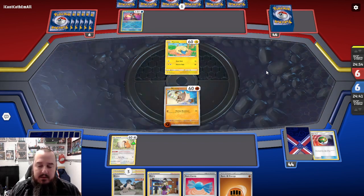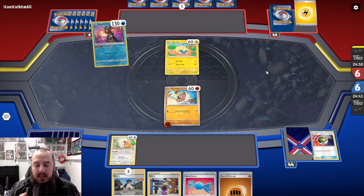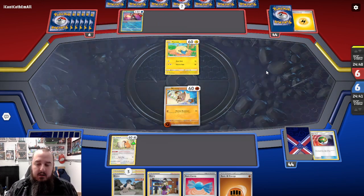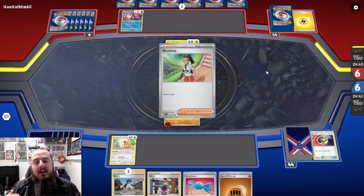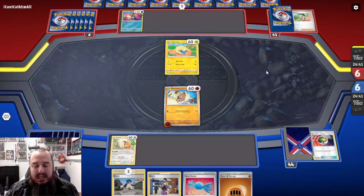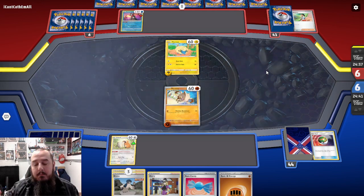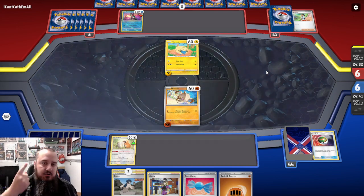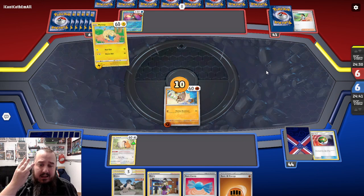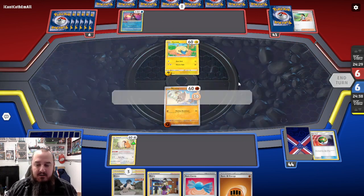Next turn, we're going to play the basic Fighting Energy, and I think we're going to play the Avery. Bruno would shuffle our hand into our deck and draw four cards, where Avery is a hard draw three. I think that's going to be a lot more valuable in the percentage chance of drawing an Ultra Ball, a Mezigoza, or an Annihilape just off that. Let's see what our top card is.